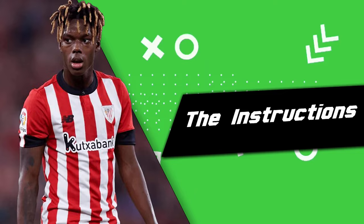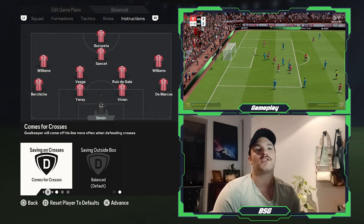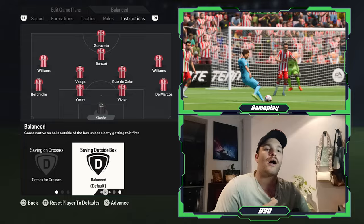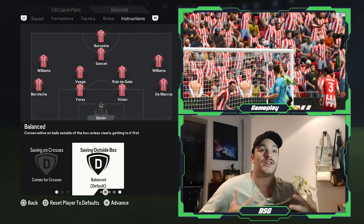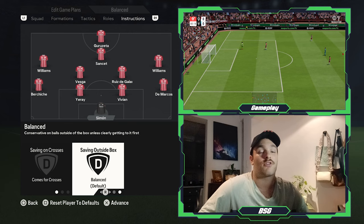Taking a look at the instructions, starting at the back with the goalkeeper Simon — he is set to come for crosses, being very good at claiming aerial balls when they are whipped into the box. Because you are playing a mid-to-low block, you don't really require him to be a sweeper-keeper. He is very good at reading the game and anticipating breaks in defence, but a more balanced approach suits this style of play.